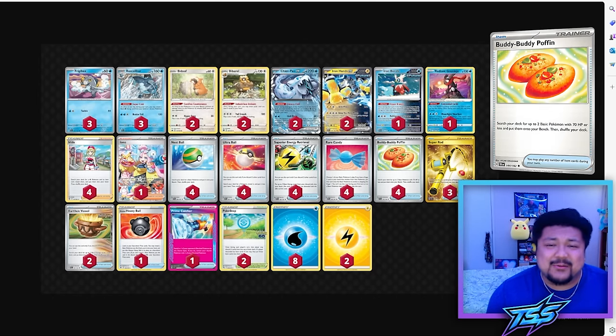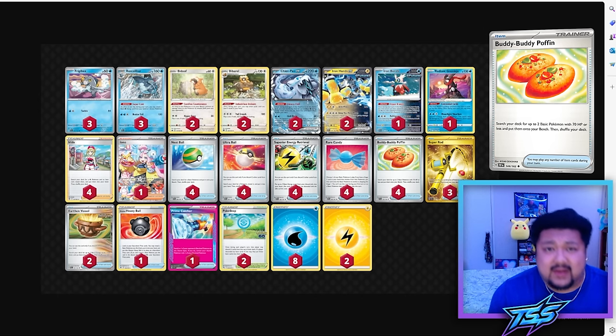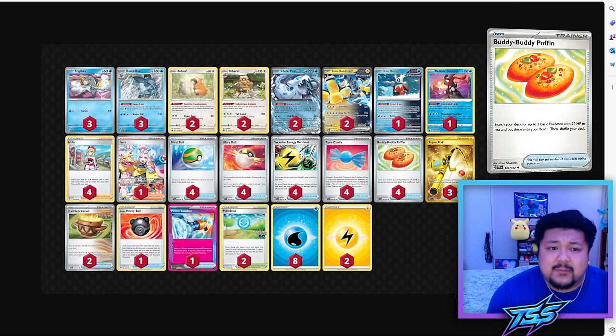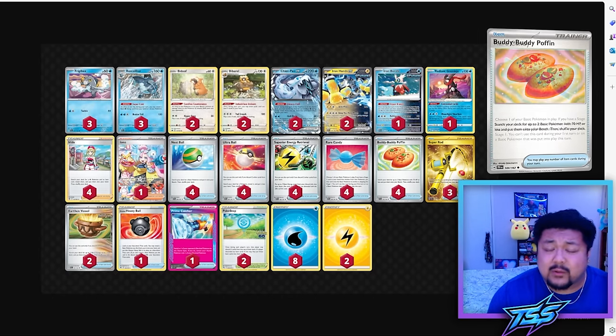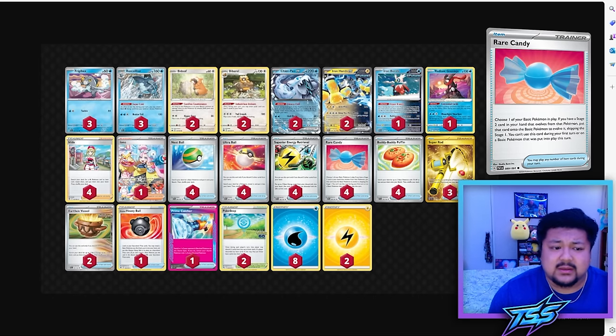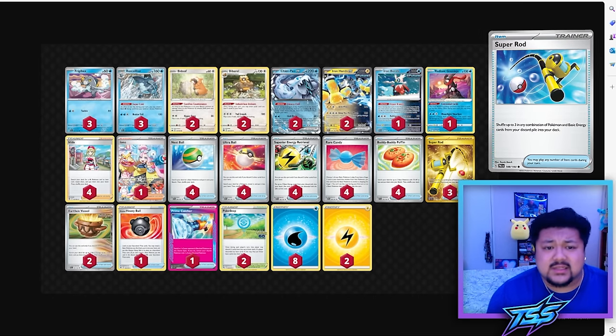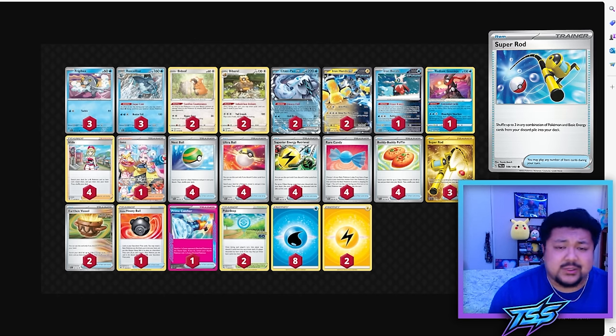One of the newest cards is Buddy-Buddy Poffin from Temporal Forces, which kind of replaces Battle VIP Pass since it lets you find two Pokémon with 70 HP or less and put them onto your bench. You can't grab Radiant Greninja, Chien-Pao, Iron Hands, or Iron Bundle, but you can grab your Bidoof and Frigibax, saving Nest Balls for bigger Pokémon. Also in the deck: four Rare Candy. Three was always good, but four means you find it faster and you're less prone to Devolution Hammer. I'm playing three Super Rod to help recycle Chien-Pao and Iron Bundle.